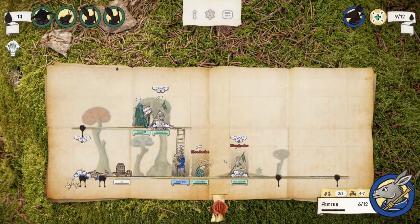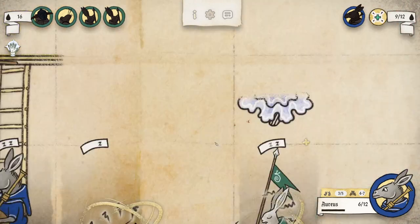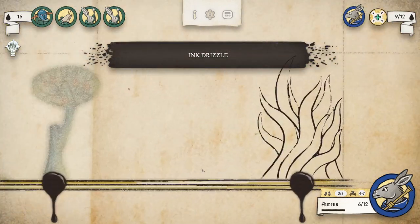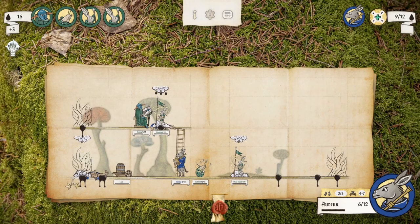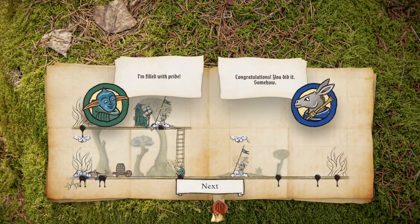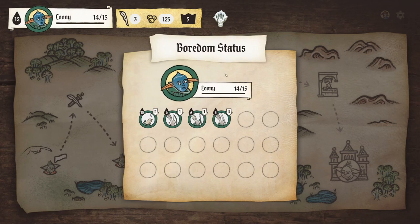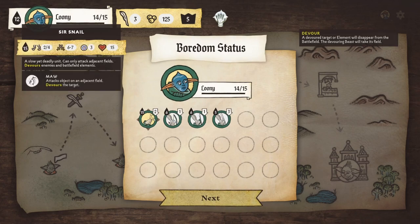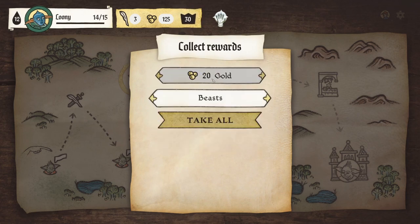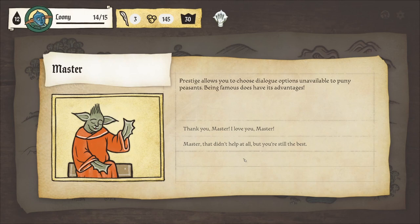The donkey just fart-tooted at us. Apocalyptic fire — we should be able to win in the next round because I'm pretty sure the snail is an insta-kill. Win! I'm filled with pride. Congratulations, you did it somehow. I only get most of my health back — that's okay. We're gonna get bored of drawing some of these things. We get a new beast — Bishop Cat! You've gotta take the Bishop Cat. Prestige allows you to choose dialogue options unavailable to puny peasants — being famous does have its advantages.